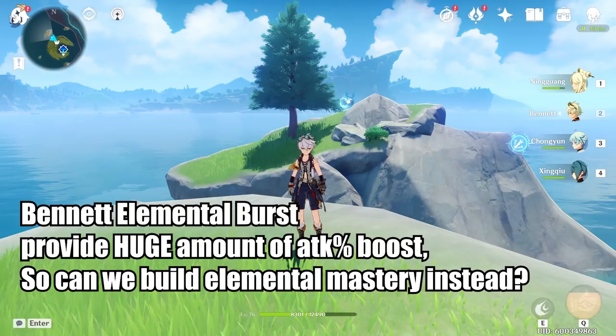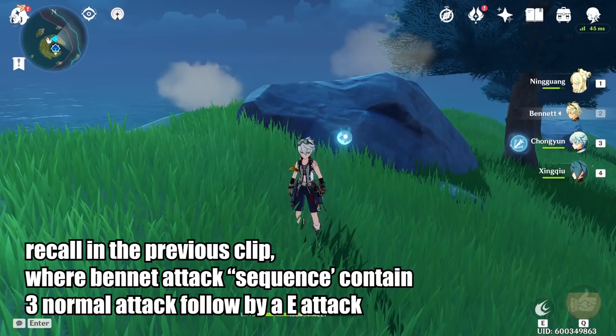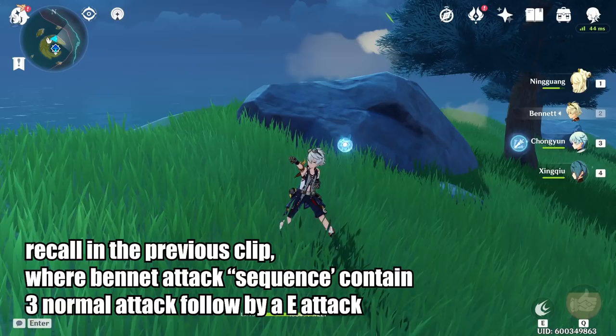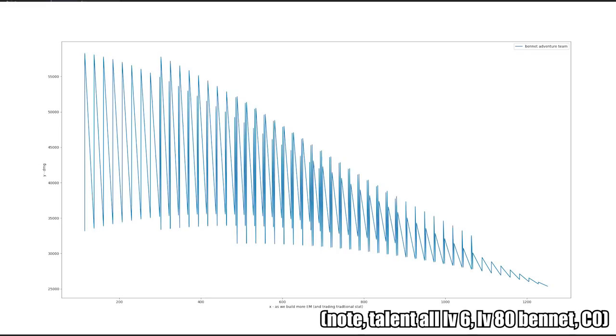And so now we raise an interesting question. Since Bennett's elemental burst gives so much attack percent, is it worth building more attack percent, or perhaps we can build elemental mastery? So math today is very very easy — all we have to do is check if elemental mastery is better when we consider a sequence such as three normal attacks followed by a Bennett E, which will of course produce melt. Luckily for us we already have a program written which will calculate it for us, and here is the result.